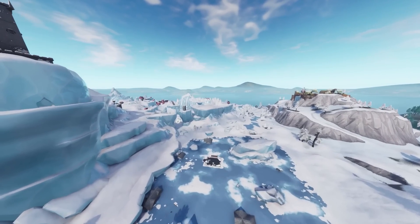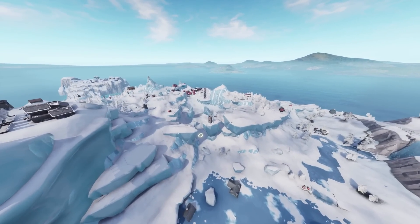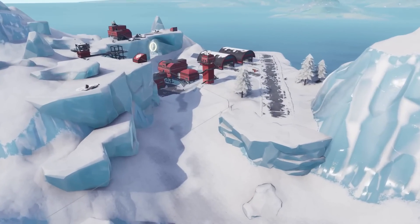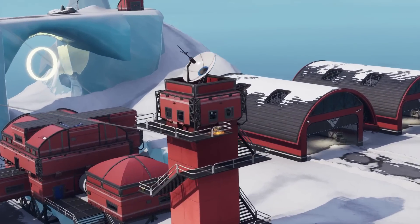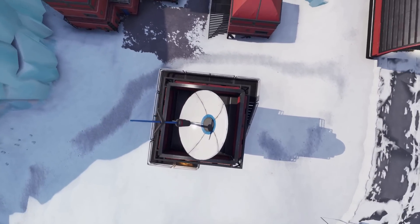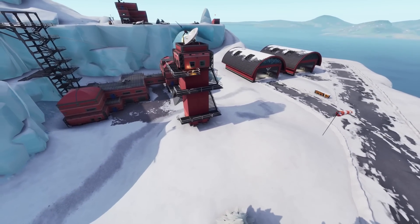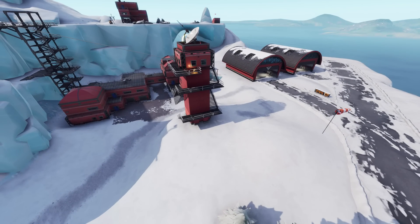The final location for this challenge is located over by the little airfield over here, and it's simply located on this tower right here. You're going to need to land in and dance on top of this tower - land on this section here, have a little dance and you'll complete that right there. And those are the three locations for this brand new challenge, which has been released for the week 5 challenges.